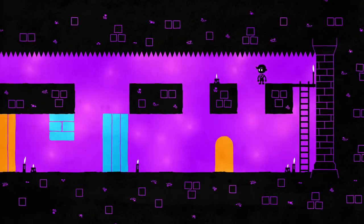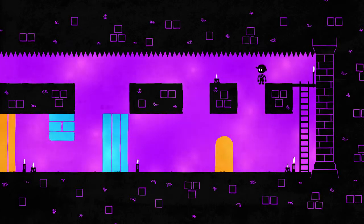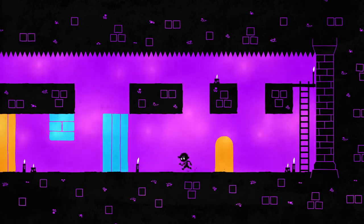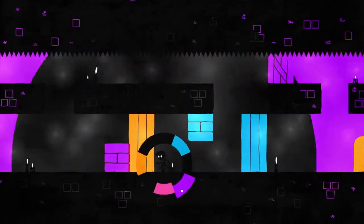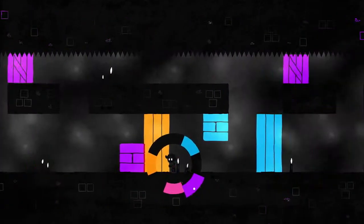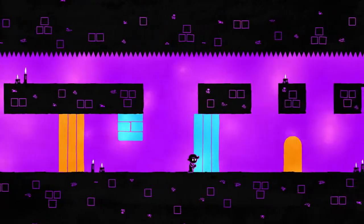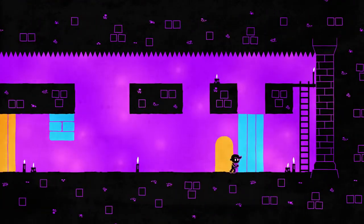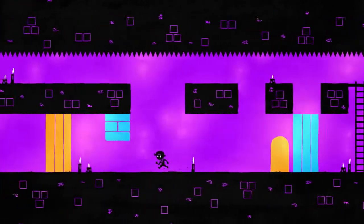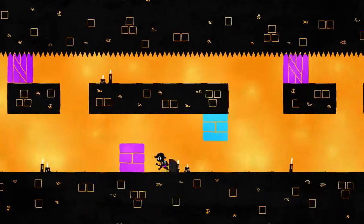Graphically, Hue is nothing that's going to stress any kind of hardware. It's a simple looking 2D game with a few effects that make it look like a hand drawing off the pages of a kid's sketchbook. But that doesn't prevent it from being captivating. The way the colors change the environment around Hue, and the way the 2D animations all look in motion, it begs to be seen, to be explored. It needs to be experienced.